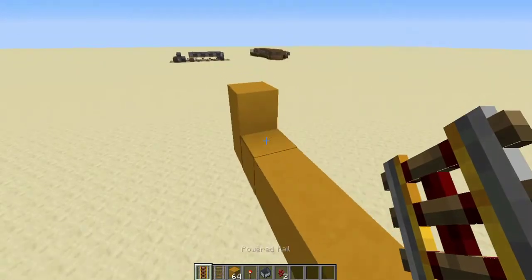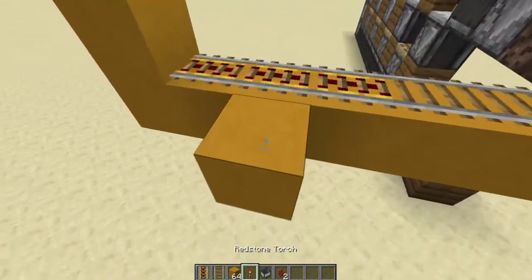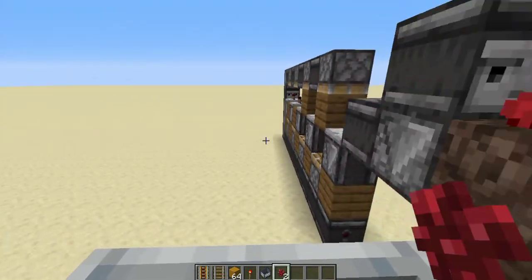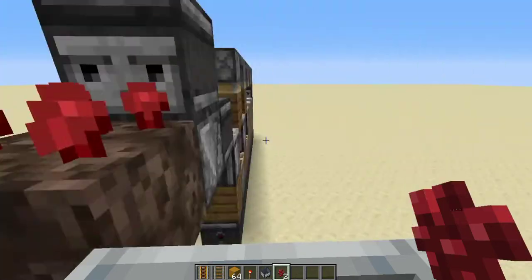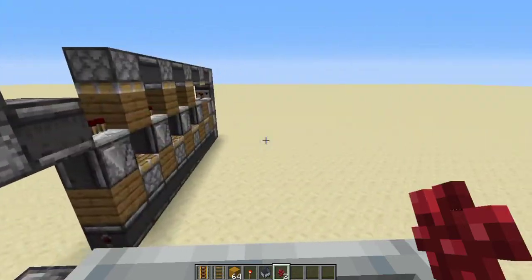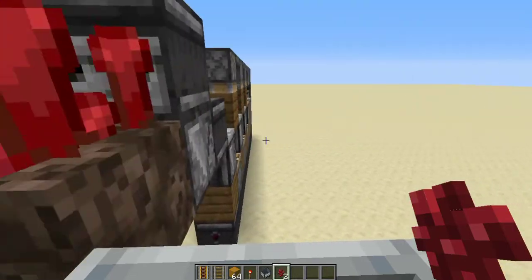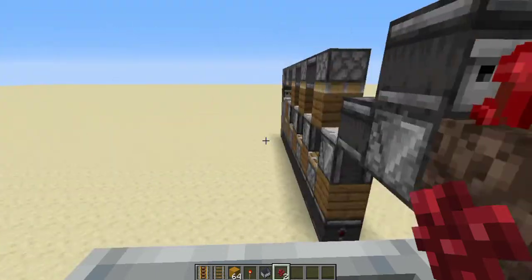Have a block at each end, place powered rails — you'll need more if your line is longer — then place regular rails down with redstone torches to power them. Get in the minecart and hold right-click — you can put a heavy object on your mouse or switch it to a key so right-click is always held down. As you can see it's already growing, and every time the nether wart is destroyed you'll replant the crop — items go straight into your inventory, so make sure your inventory isn't too full.